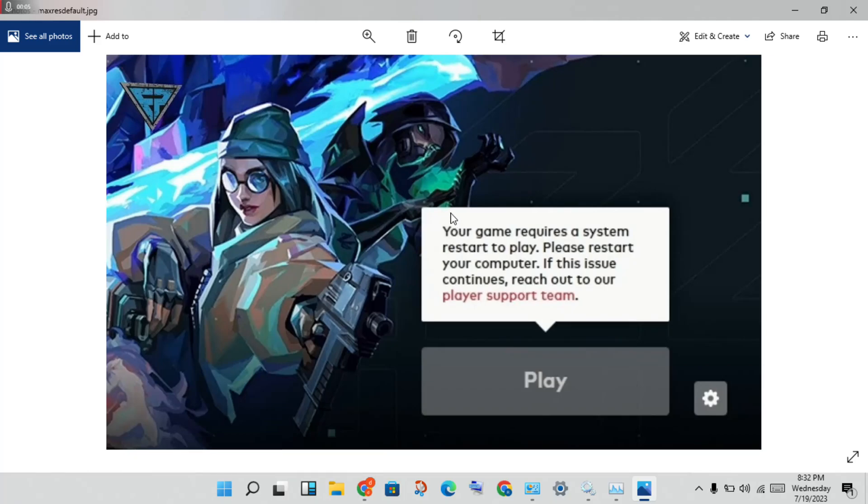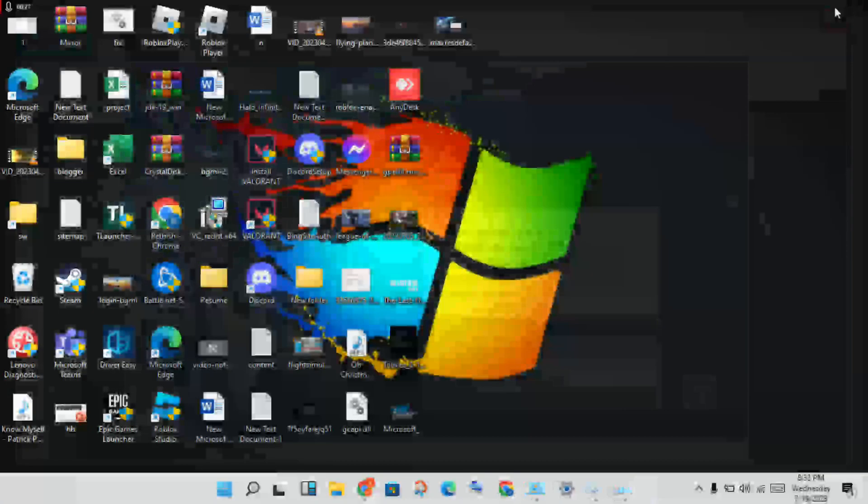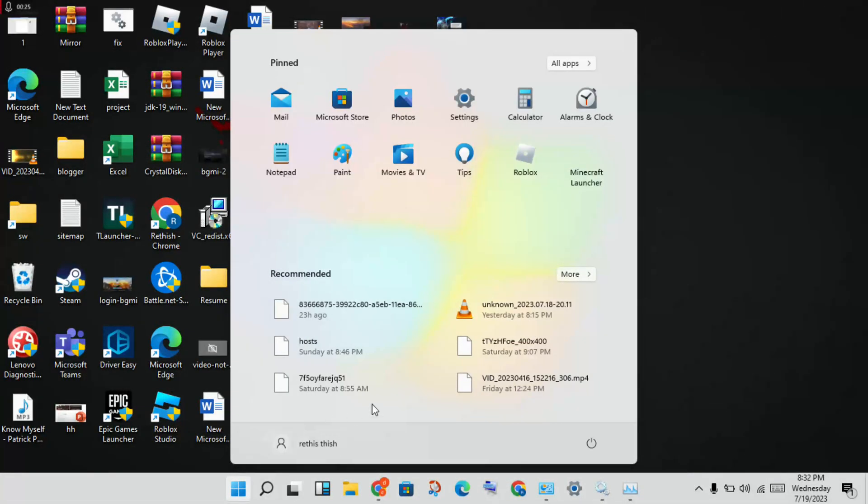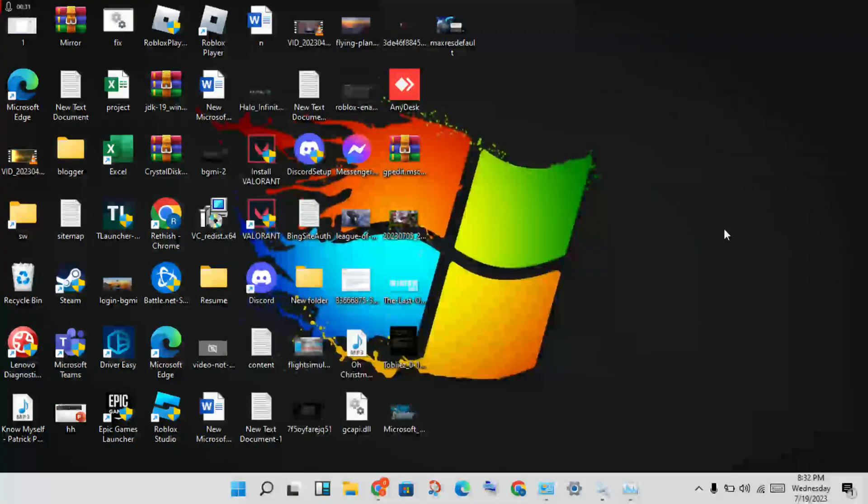Hello guys, welcome to my channel. How to fix the Vanguard vault error in your game — you will see a system restart message saying 'to play, please restart your computer.' This is not the end of the problem. You will restart, and if this problem is not solved, click to close the vault, then click the Windows icon and restart your PC or laptop.